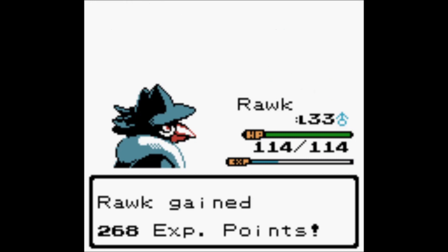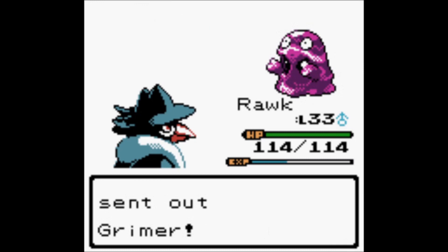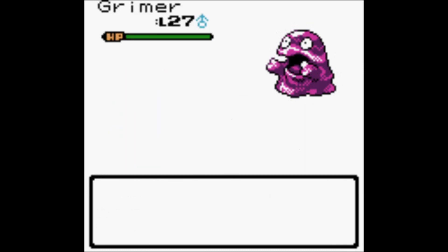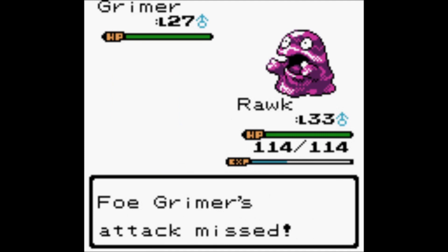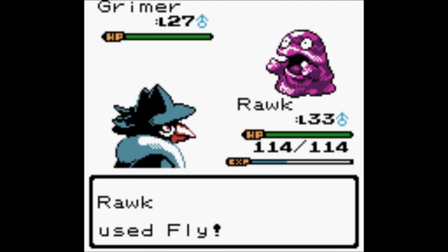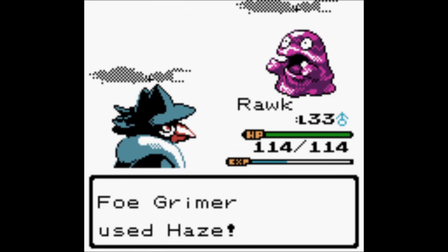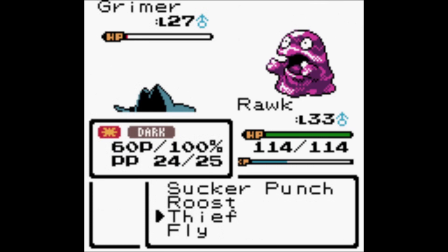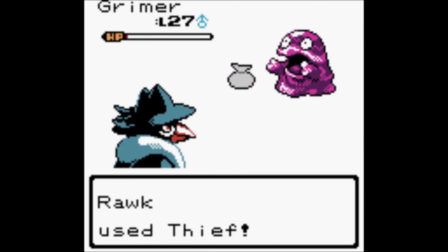He hits as hard as I was hoping — I feel vindicated. Using Fly for the Grimer. Venoshock isn't that scary if you're not going to poison me first — what's the point? You've got to poison me first. The Grimer has an item — it's mine.